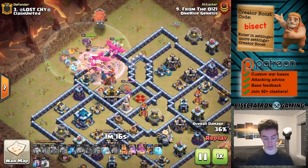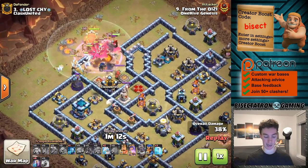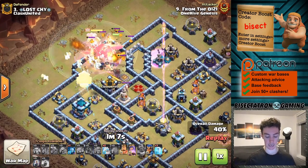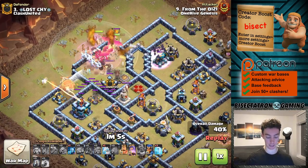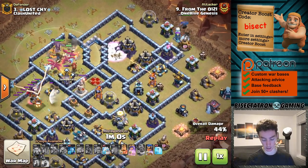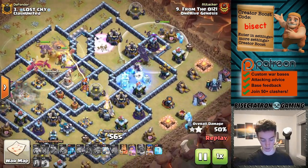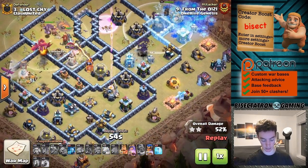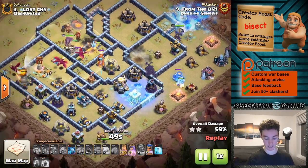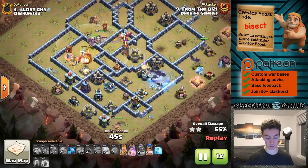The Warden's ability is going to get good value in just a moment. First, drop down that Battle Blimp just to ensure it also gets the value from the Warden's ability. I like to time the ability so right as the Eagle shots are about to hit, I typically will press the Warden's ability. There are the Bat Spells on the Scattershot, and the Royal Champion with an Ice Golem tanking that Wizard Tower — so it's going to be frozen, with the Bats moving through another Ice Golem for another Wizard Tower.